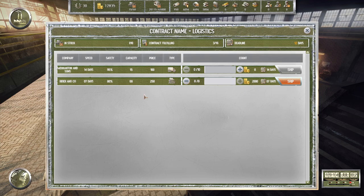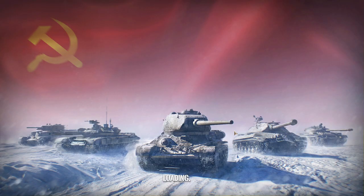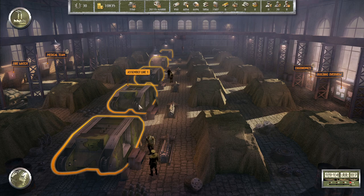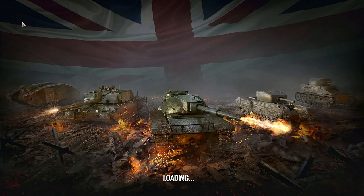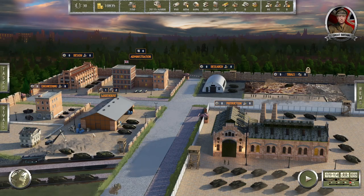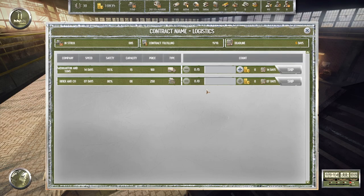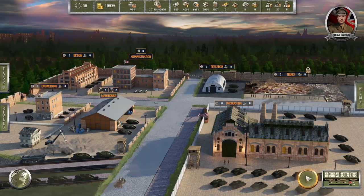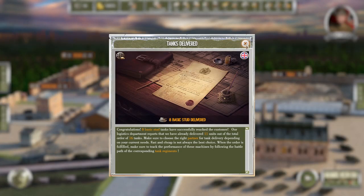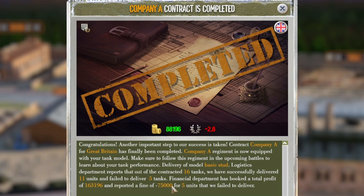We go to tank storage and send them some of their tanks — we've got 30 days to send them. I'm not going to get all the tanks there in time, but I'll get some of them there at least. This game seems incredibly harsh — I was almost expected to mass produce my tanks before I even knew if they were going to be accepted. The contracts seem way too fast. Like, never in the real world would they say: Hey, we need an entire regiment's worth of tanks — you've got 30 days, good luck. Eight tanks delivered. We made $163,000 and got a fine of $75,000 for failing to deliver five of them.